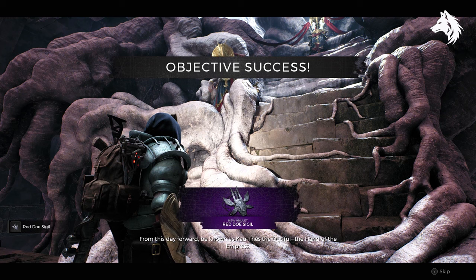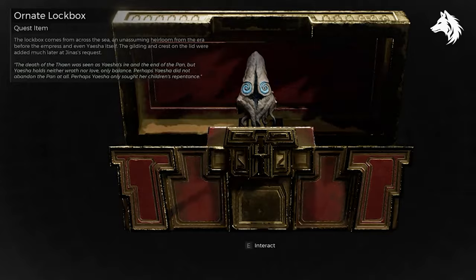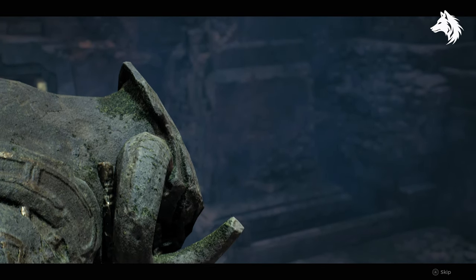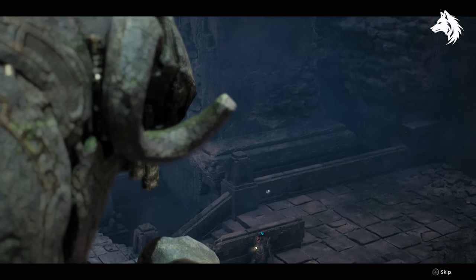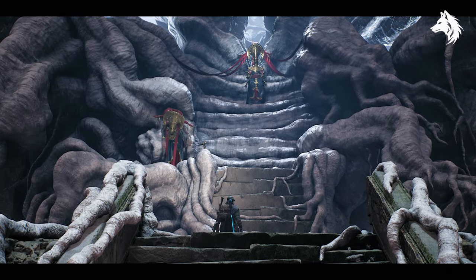If you open the box using the Ornate Key, you will find the Thane Seed. This is an item you can actually plant in War XIII to get a fruit that grows, and when eaten, will allow you to self-revive upon death — so it is super useful. But if you give the Thane fruit to the Empress instead, you will get the Burden of the Rebel item.